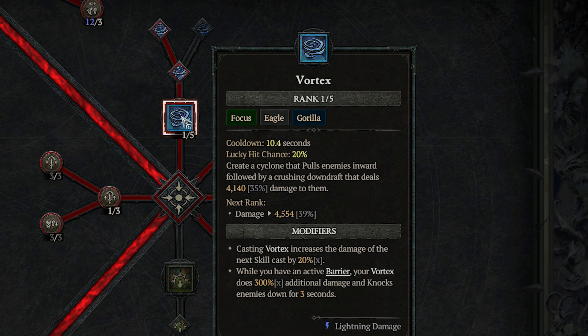Since we no longer need Thrash at all, I've moved a few points in the skill tree to spec into Vortex. I now have it on my right mouse button. This allows me not only to charge at monsters, but also to pull them right to me.